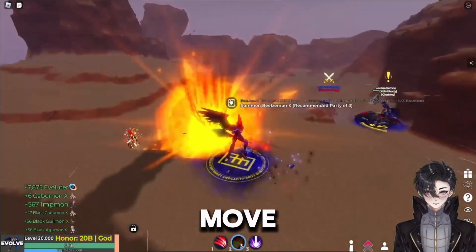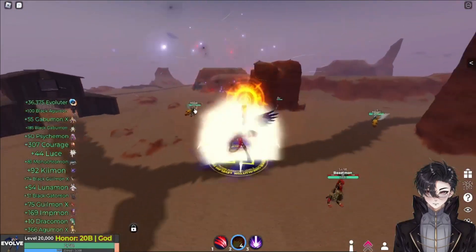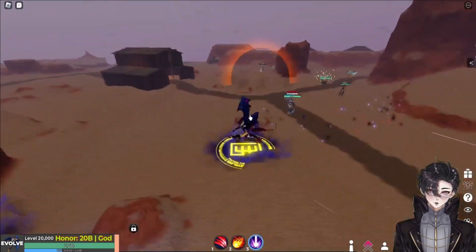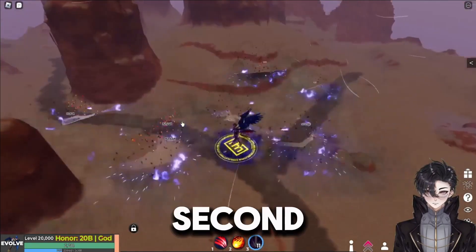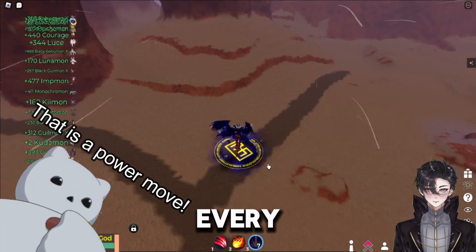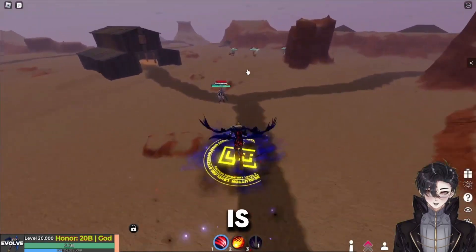Let's use the second move. It's a gunshot with a little explosion at the end and a little lingering explosion. Let's do his ultimate move, his third move. It's a 12-second cooldown, and whoa — we just eliminated every Digimon in the area. I think this move's AoE is super good.